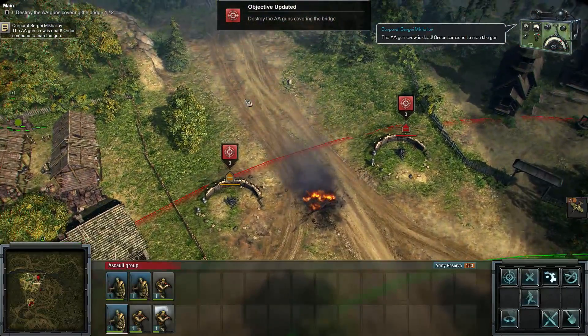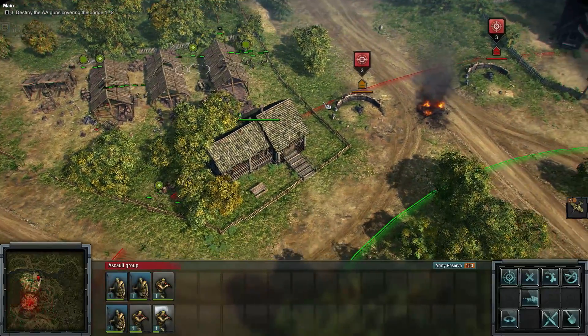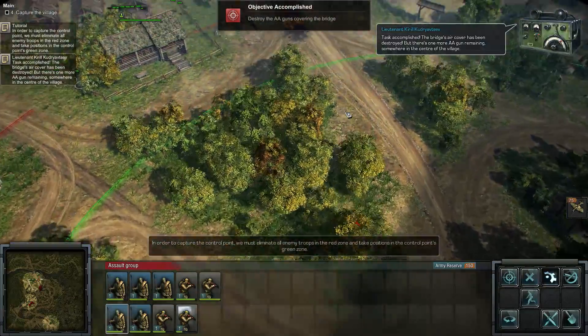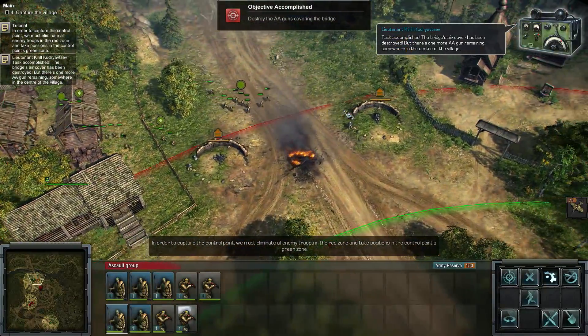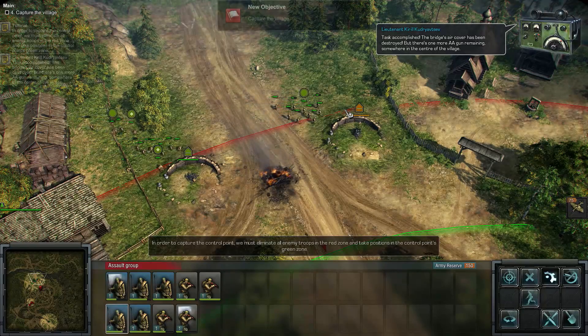Crew is dead — order someone to man the gun. Let's man the guns, get the AT teams on those guns. Task accomplished! Bridge air cover destroyed — one more AA gun somewhere in the center of the village. Damn, we've got to go into the village now.